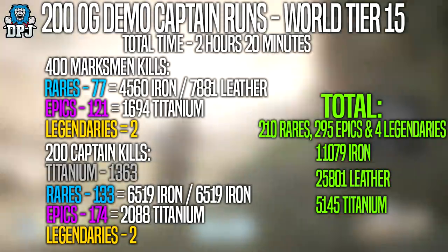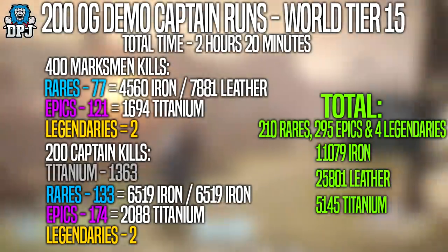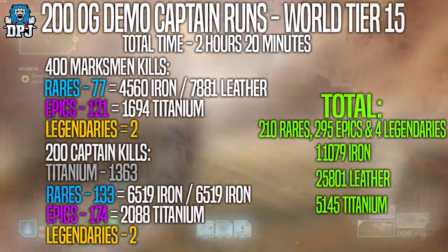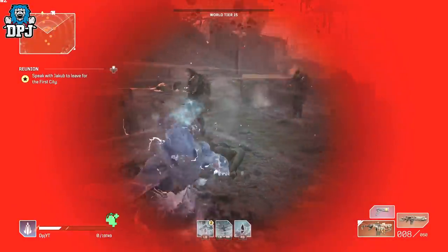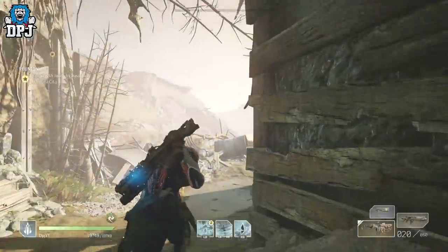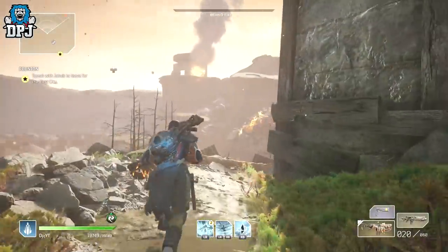Comparing this to the vanguard captain I ran 200 times on world tier 15 — which took about 1 hour 30 minutes — I only got 1 legendary there. Here in 2 hours 20 minutes I got 4 legendaries and a ton more materials. So this is definitely the better farm in my opinion and way more efficient for loot.